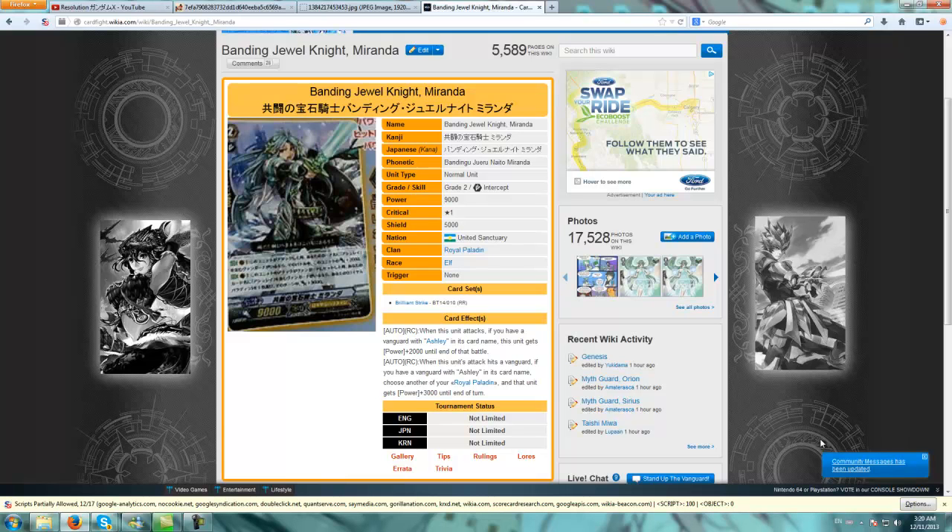It gains 2,000 power as long as you're playing Jewel Knights with Ashley, which I think most people will because reverse Ashley is quite a decent card. So it hits 11k, which is very good. It's not 12k, but it's not really a big deal because 11k is actually one of the really good numbers in this current format, as all grade 3s are basically 11k anyway. And basically every booster in the game now is 7k, so 11 plus 7 equals 18k - very good numbers.